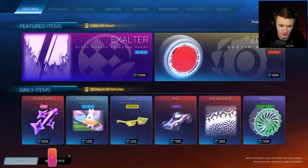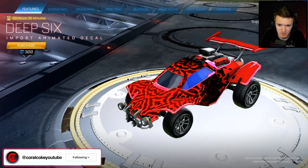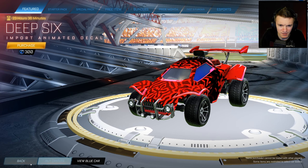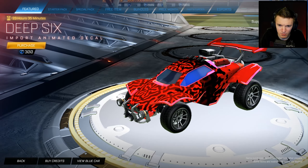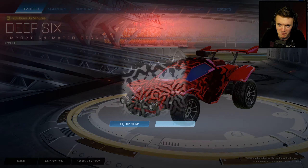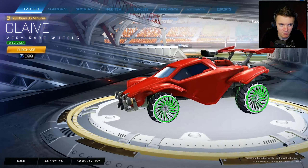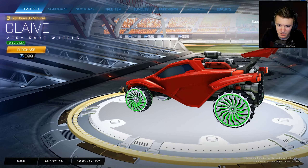Purple Sentinel, boring. Deep Six — ooh, that actually looks not too bad. I like the look of that. I don't know if I have that one yet. It kind of looks like CORAL though, might as well get it. And then we also got the Glaive Forest Green — not too shabby.